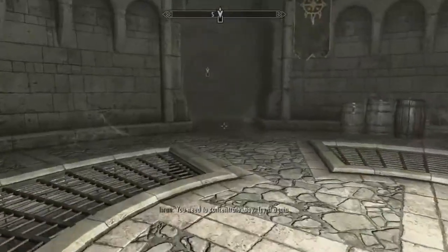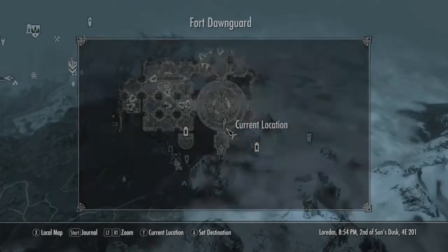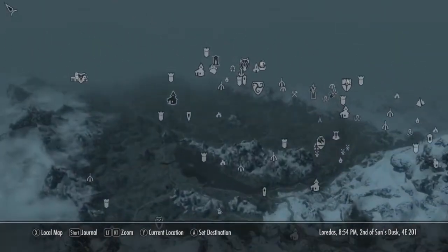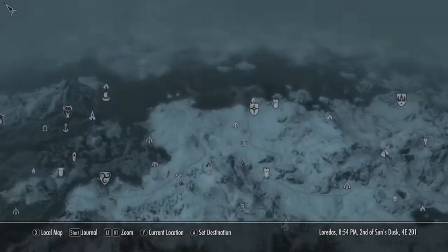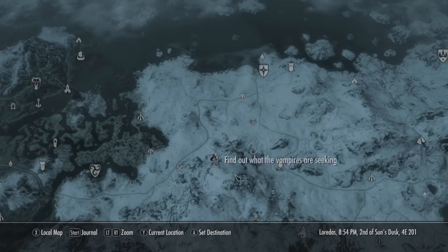I also figured out why I couldn't hear that — I didn't have my other headset on. So Dimhollow Crypt is right here, right by the Hall of Vigilance. I'm going to go ahead and fast travel down to the bottom of the mountain and I'll see you guys as soon as I get there.